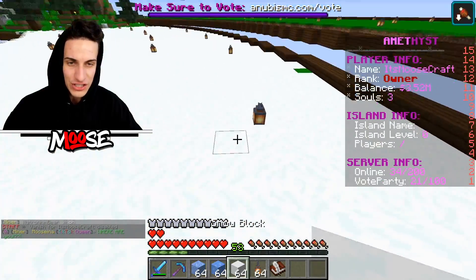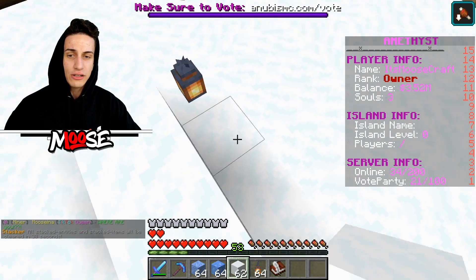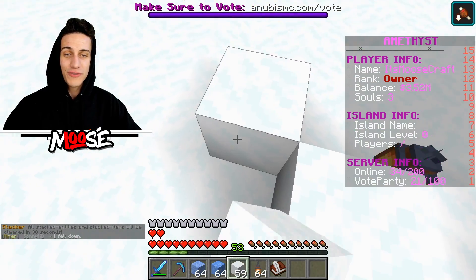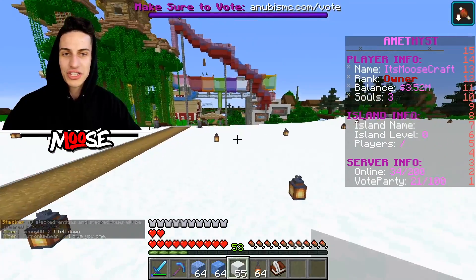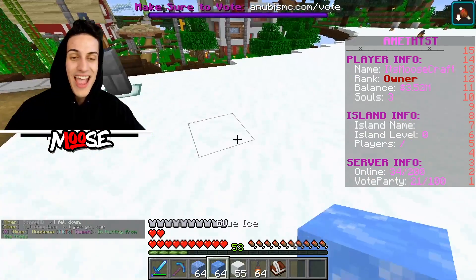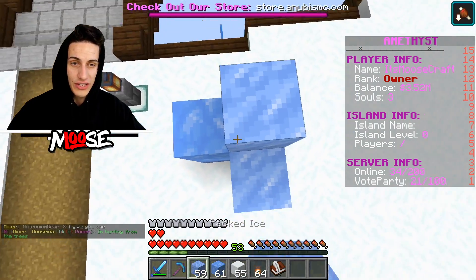I'm at the snow pile. Come over here and check this out. I'm trying to figure out how we're gonna design it. We definitely need some kind of igloo setup here. The villagers can live over here, and Moosita's gonna help me out because he's pretty good at building. We should definitely add in ice spikes and cool things like this.